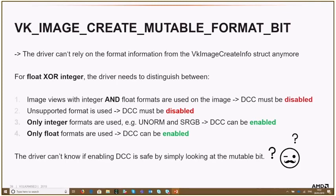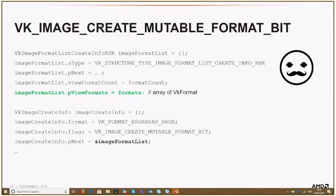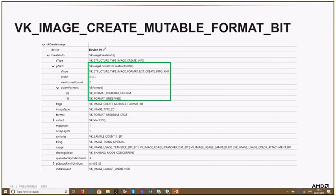The driver needs to distinguish between float and integer formats to decide if DCC is safe. If both are used together, DCC has to be disabled. So with the mutable format bit, the driver has to play it safe and disable DCC. To provide the driver with more information, there's the VK_KHR_image_format_list extension. Here you provide a list of all image formats that the image needs to support, and based on this list the driver can make a smarter decision. You pass it via the pNext pointer of the image create info.